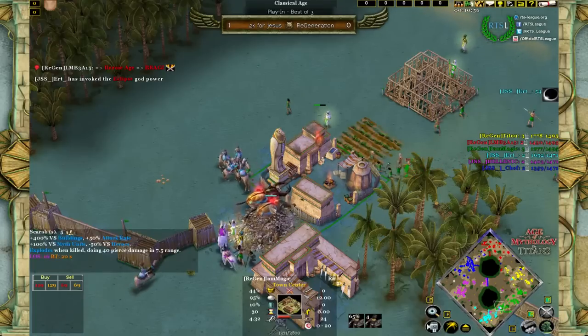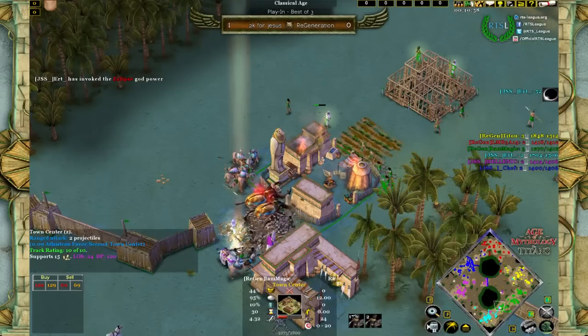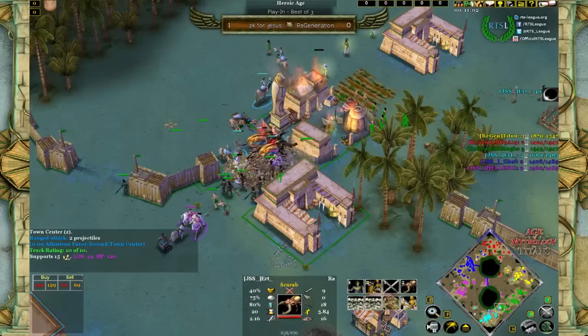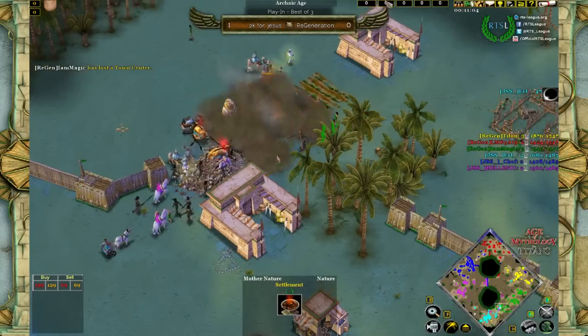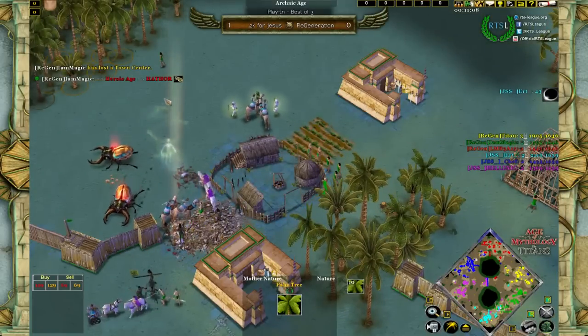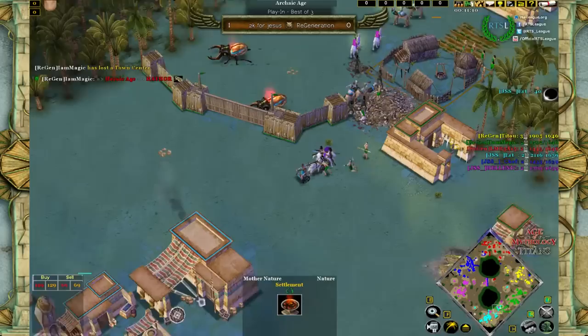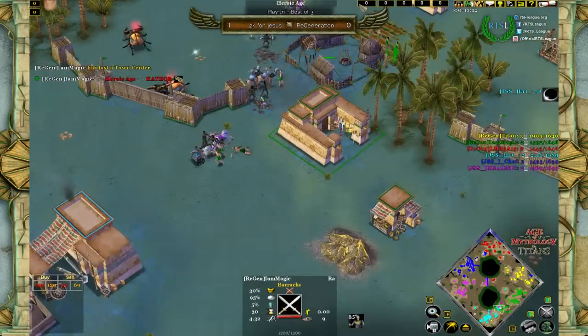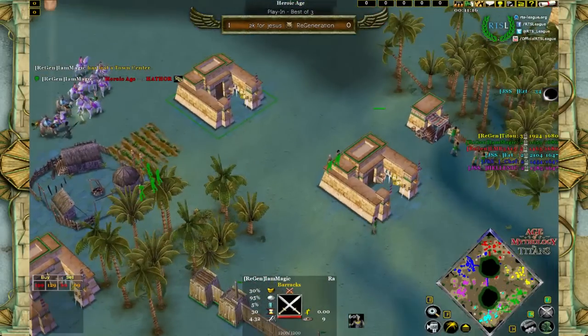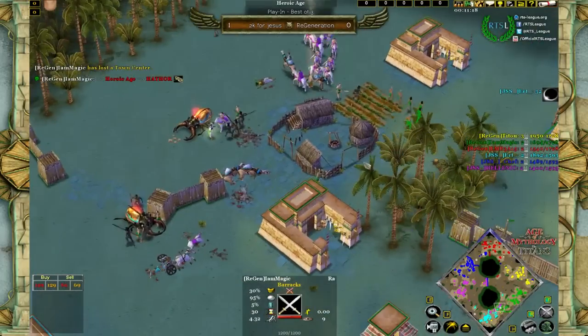Not walling the middle on Oasis just lets opponents through without any problem — and that's exactly what's happening here. Magic is now fighting under a double Scarab attack, and even though he has a couple of priests, the Scarabs under the Eclipse will deal serious damage. The TC will die, and quite some gold is wasted on mercenaries. Goodbye to Magic's TC — and even though he advances into Heroic through Hathor, the loss is costly with just three barracks.